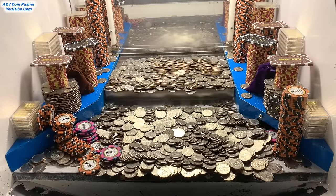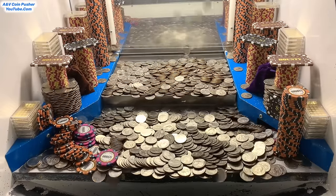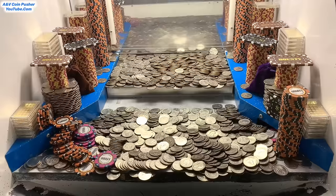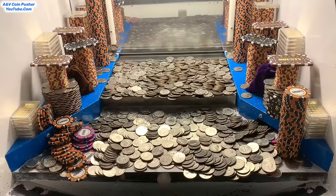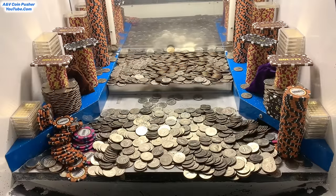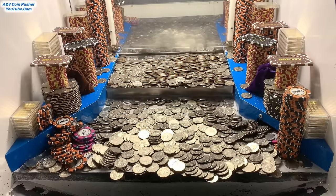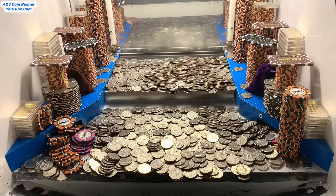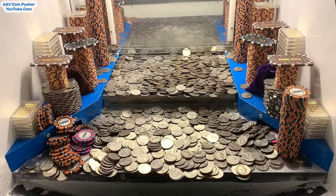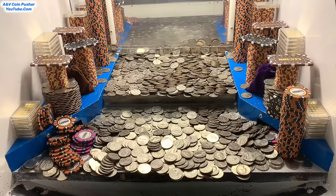Jackpot baby! We got that massive tower of quarters on the left-hand side. Hoping there were some dice hidden inside. The quarters now — we've probably got about 4,100 or 4,200 of them, so that's way more than enough to get the whole machine cleared out today. Since we got all those quarters, I think we should use that skill stop button, stack the quarters up really high on the pressure, and try to get that massive tower of $10,000 chips on the corner. I think that's our best bet for now.